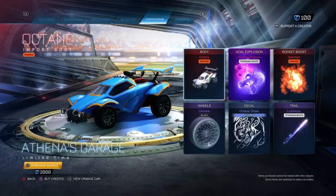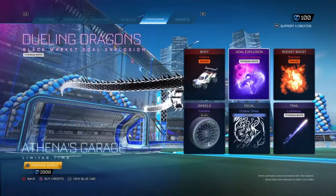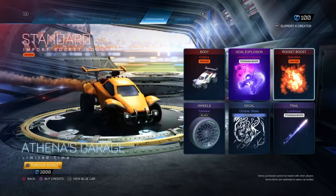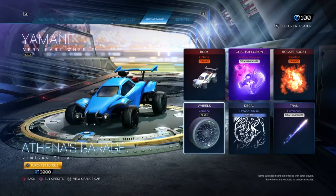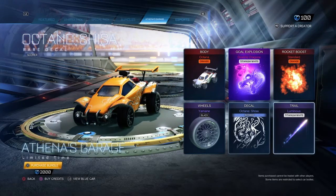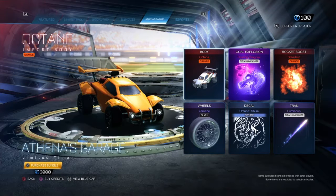Athena's Garage comes with an orange Octane. Titanium White Jeweling Dragons. Standard Orange Boost. Black Yamine Wheels. Pretty nice. Octane Sheezer. Titanium White Luminous. You can pick up Athena's Garage for 2,000 credits.